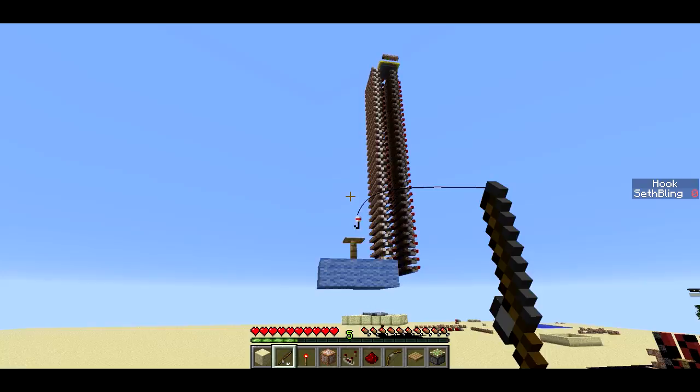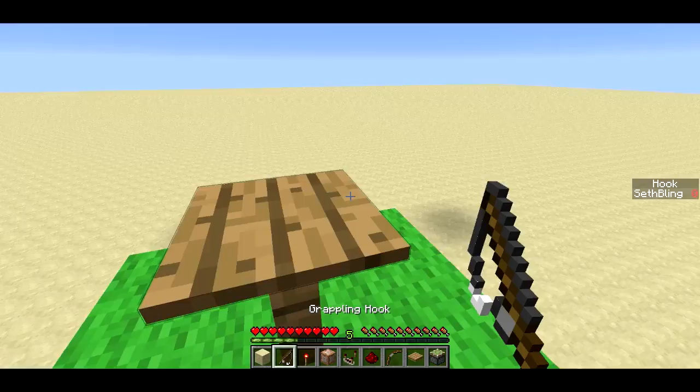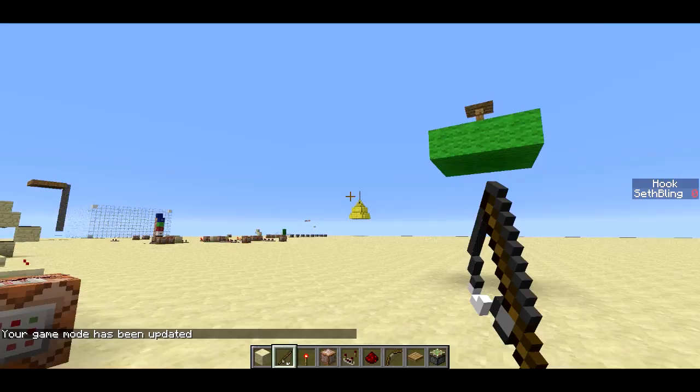It works both up and down, although it's a little bit easier to trigger when going upwards. It requires a little bit of precise timing and aim, so pretty cool though. Let me hop into creative mode and I can kind of show you what's going on with the redstone.